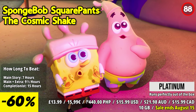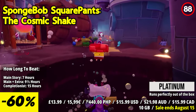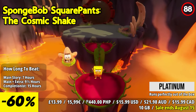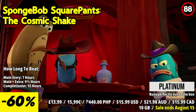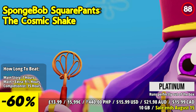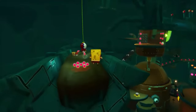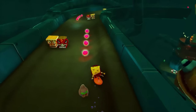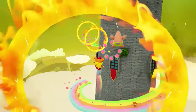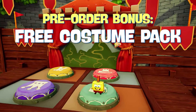SpongeBob SquarePants: The Cosmic Shake thrusts players into a whirlwind adventure fueled by wish-granting mermaid's tears. In the hands of SpongeBob and Patrick, these powerful artifacts set off a chain reaction that rips through the fabric of the universe, opening portals to whimsical wish-worlds. SpongeBob and Patrick embark on an epic journey across cosmic dimensions — from medieval kingdoms to the lawless Wild West — each wish-world teeming with peculiar characters and challenges. Armed with a diverse array of platforming skills, they must navigate treacherous terrain and restore order to the fractured universe.